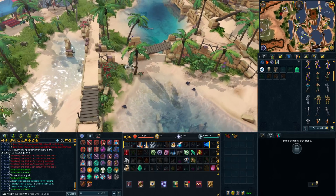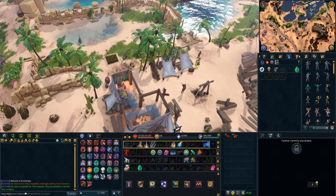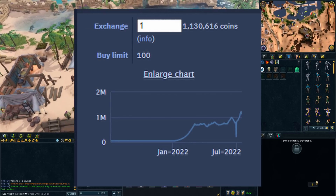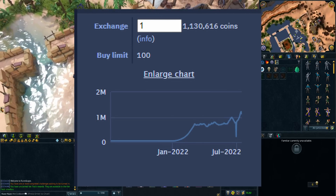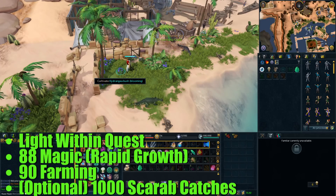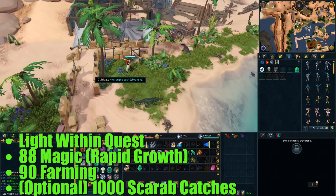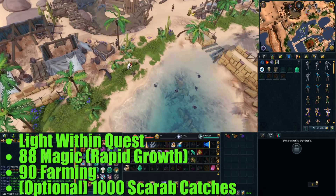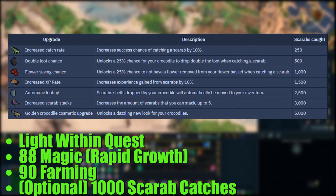The first thing we're going to talk about is an item that you can try to go and get every day. This is more of a daily moneymaker that has gotten even better, and that is making Penance Powder. Penance Powder has actually gone up a lot in price recently — it was around 700k each for a while, but recently it got to almost over 1.2 million GP each. To make Penance Powder, you need to go to Hetz Oasis, and you need the Light Within quest done for the Rapid Growth spell. You also need 88 Magic and 90 Farming.